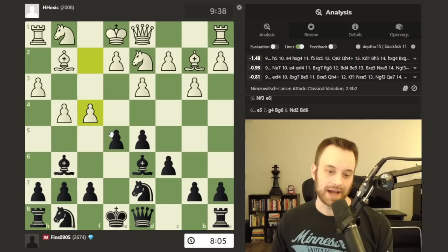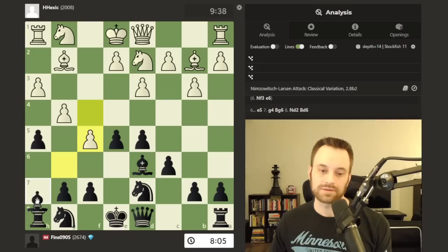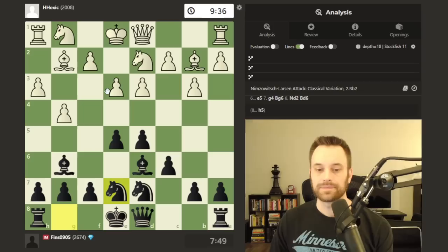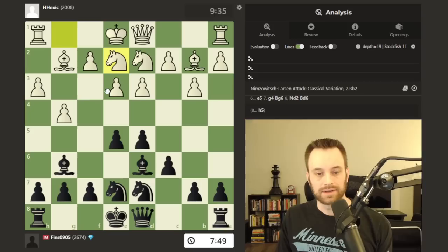There's a monster bishop here — queen h4 maybe on deck. I do believe it when the engine says that. I could also simply play f6. I guess h5 is good here too — tuck the bishop back on h7. White's taking some liberties with their king safety by doing all this. E3 — this is like the pure hippo setup now.